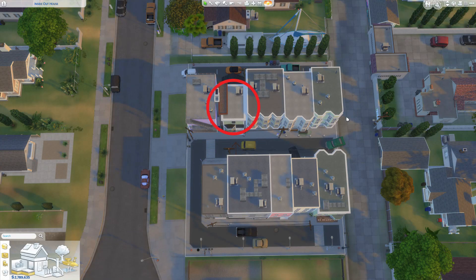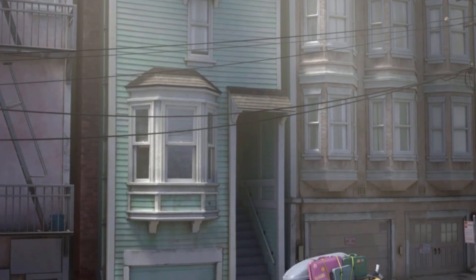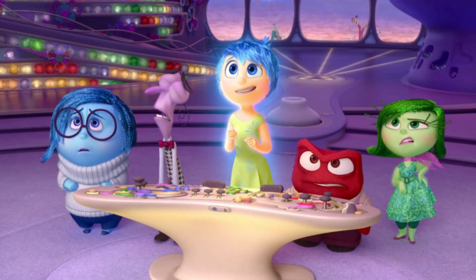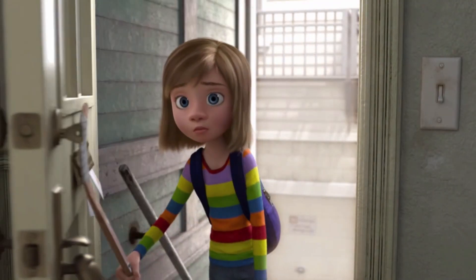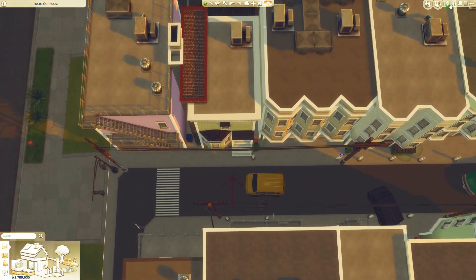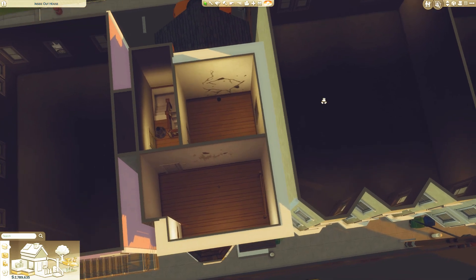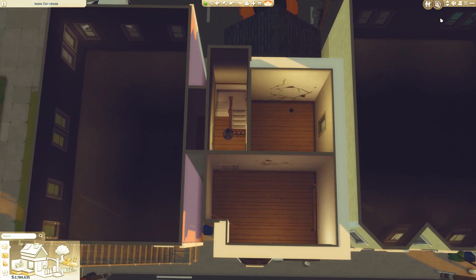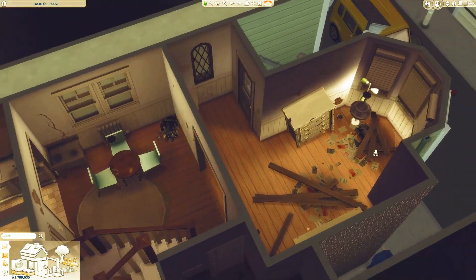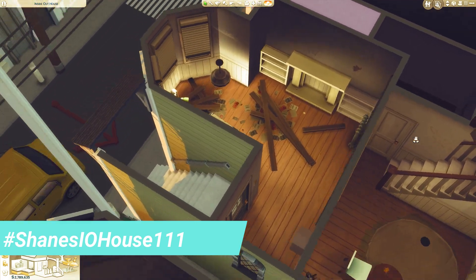And this is Riley's house. Maybe it's nice on the inside? I know what you're thinking — it's very empty, it's very dingy, and yes, it's all those things. So please help her renovate her house! Again, you can download this house using hashtag Shane's IO House 111 — I and O stand for Inside Out.